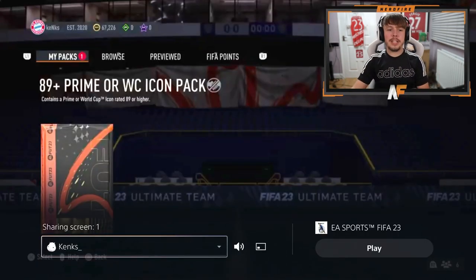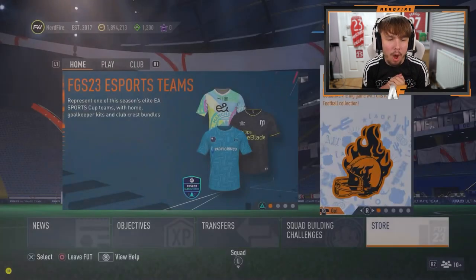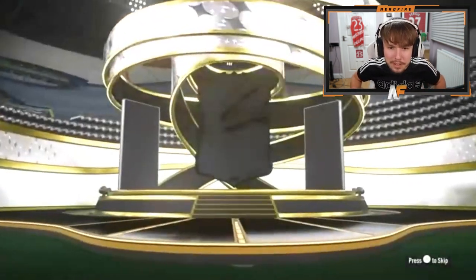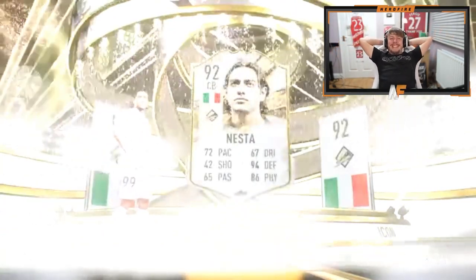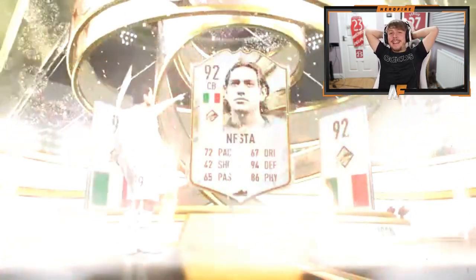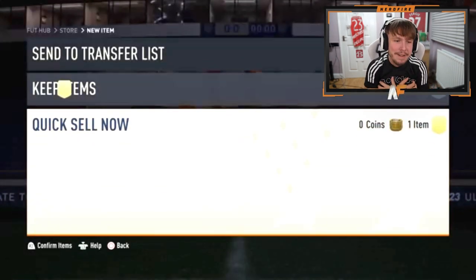Shout out to Kinks here with an 89 plus prime or World Cup icon pack. He's cracked it open - it is a prime icon, Italian center back. Nesta. I was really hoping for prime Maldini but they give him Nesta instead. The only good Nesta card out is the Team of the Year one - that's pain. I feel the pain for him.